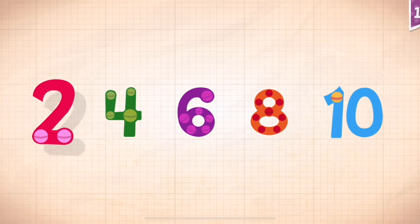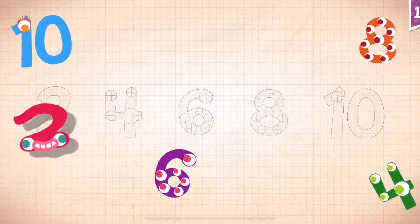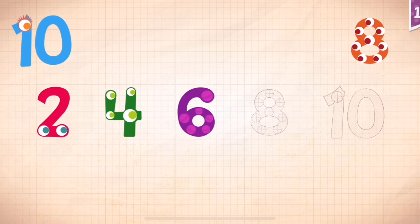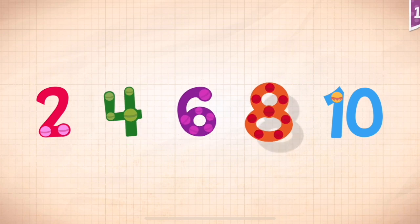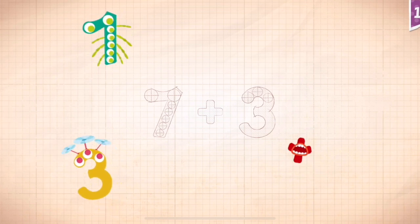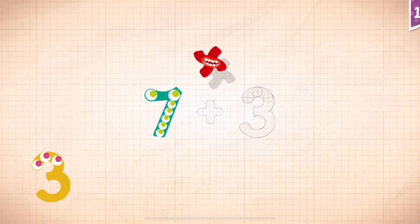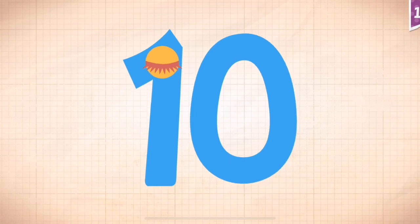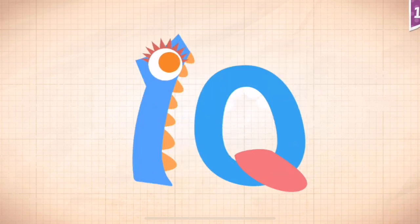Count by twos. Two, four, six, eight, ten. Two, four, six, eight, ten. Two, four, six, eight, ten. Seven plus three equals ten. Ten!